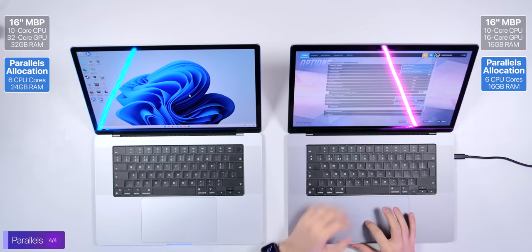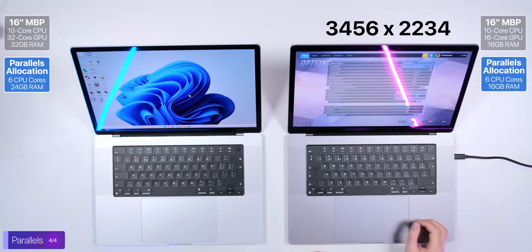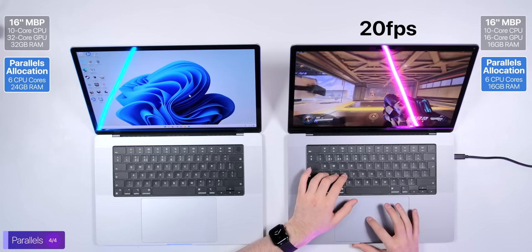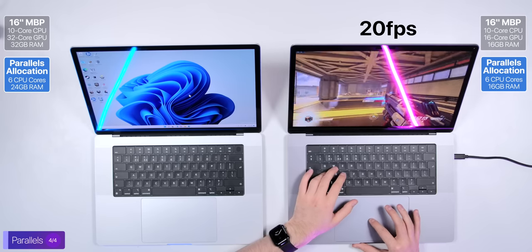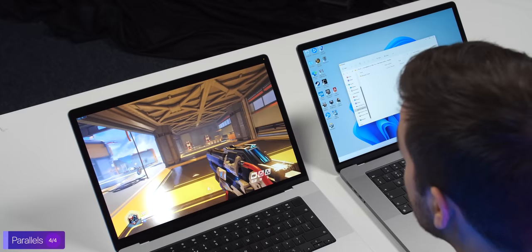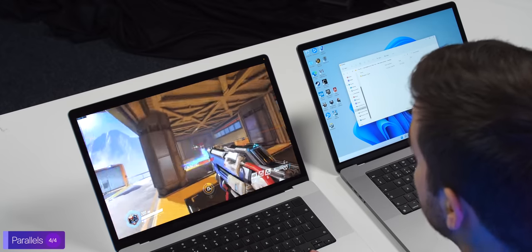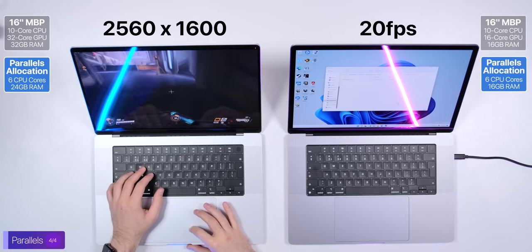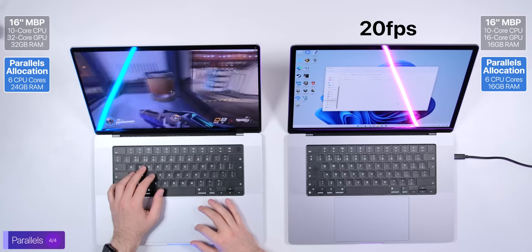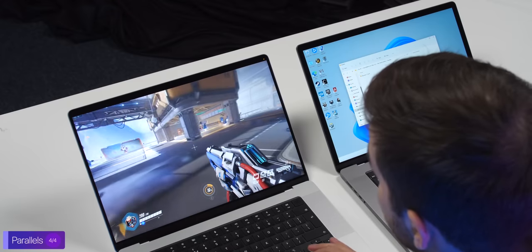The last game I want to test is Overwatch. Running at max settings — native resolution and epic quality — on the baseline model I'm only getting about 20 frames per second, which is still impressive considering this is running in Parallels, but not really playable. On the M1 Max, we're getting about 35 to 40 frames per second — still not fully playable, but much better, and again about double the baseline. Dropping to 2560x1600 and high settings on the M1 Max, I'm getting constantly over 60, even close to 80 or 90 — fully playable on a MacBook Pro in Parallels.